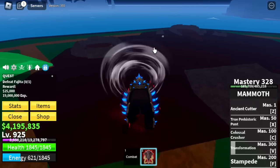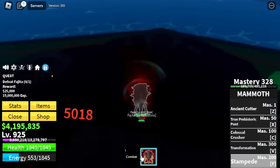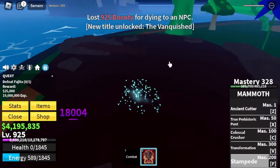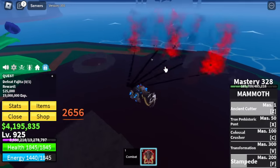In this island, our target is Fajita. We're going to use our F skill — we've turned on our Observation Haki. The damage continues: 12,000, 30,000. Once our Observation Haki was out, we just died immediately.